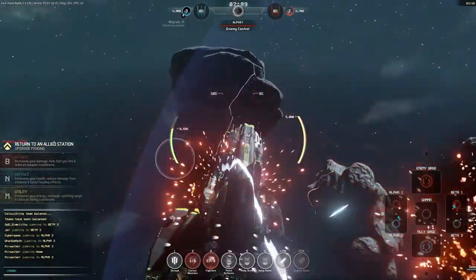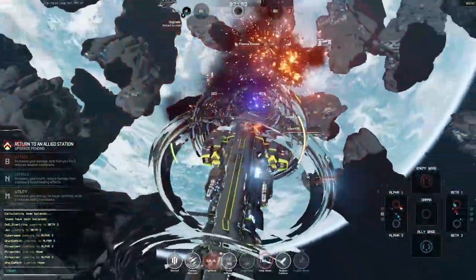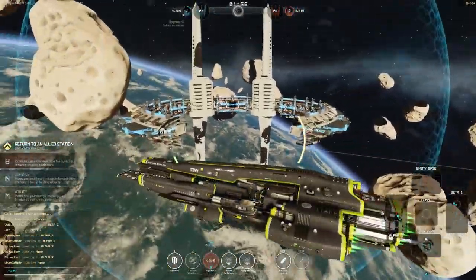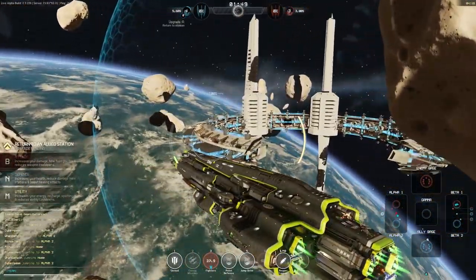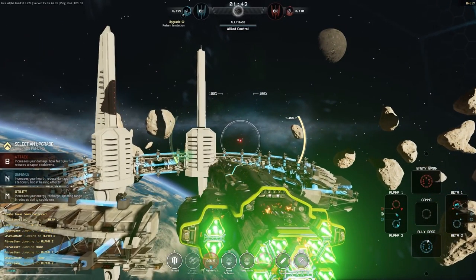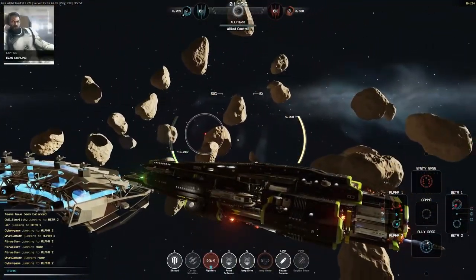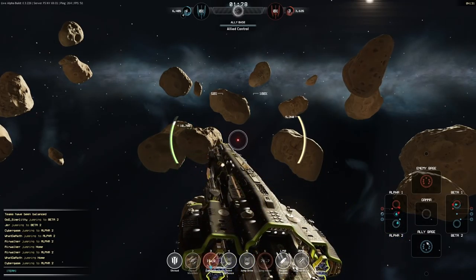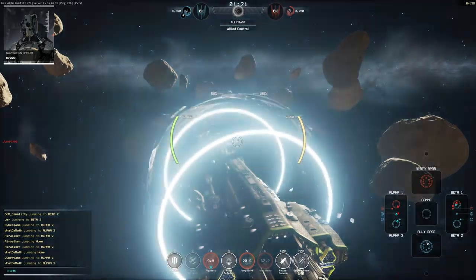It might be a good idea to jump out of here — I'm jumping home to get out before we die. Let's repair our ship and also upgrade it. Every time you level up you get to upgrade your ship — you can choose what you want to upgrade: Attack, Defense, or Utility. I'm going to go for a little bit of defense since I have quite a nice attack but am lacking in defense. My teammates are actually doing quite well, so I'm going to join them in Alpha and support defeating the Alpha enemies.